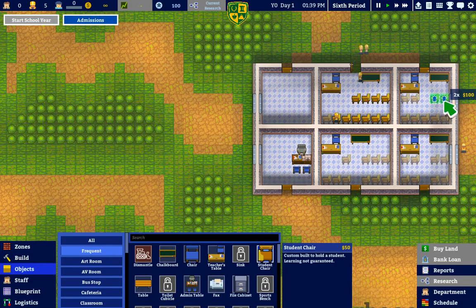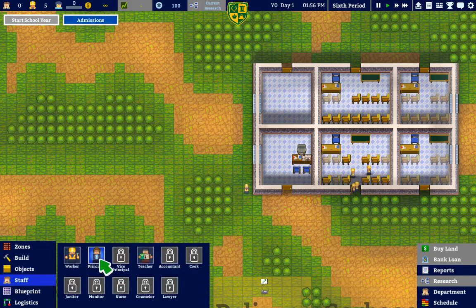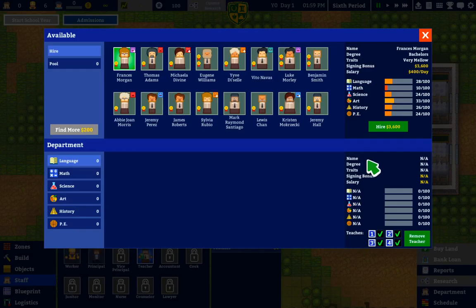Oh hello — there's a click-and-drag feature that wasn't there last time I played this! There you go. All righty, so the basics are coming along. I don't have any special features but we'll make it work — we're gonna need a principal and we're gonna need some teachers. Oh, they have skills — forgot about that part.